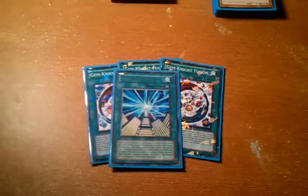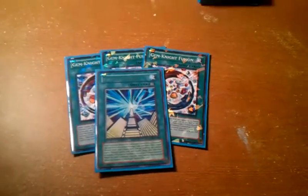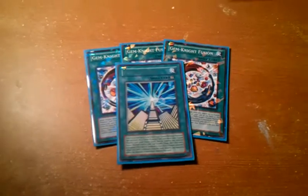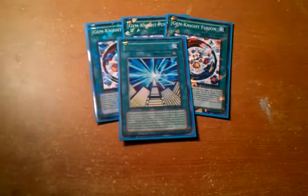Next, 1 Future Fusion — just to get your materials in the graveyard. Usually I'll send Tourmaline and then either Alexandrite or Sapphire, depending on what I have in my hand. I'll go over that in a second as well.